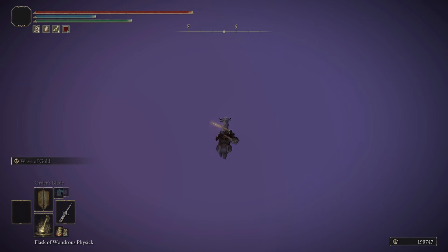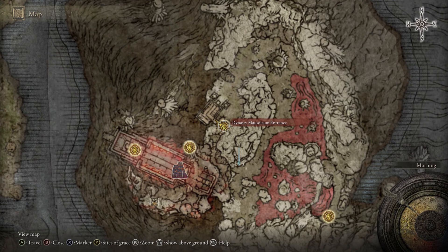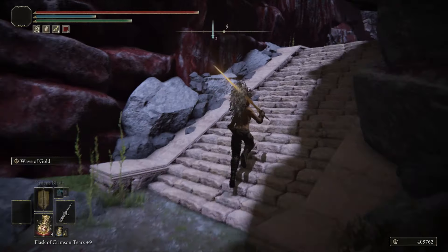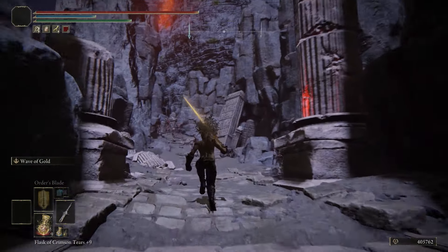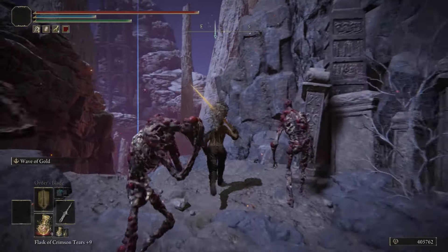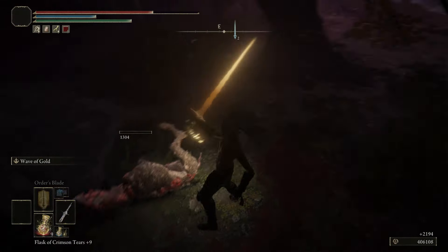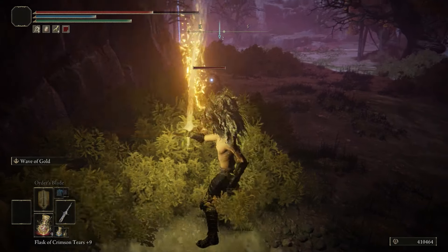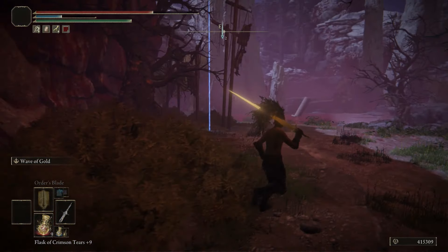For our final glitch, start at Dynasty Mausoleum Entrance and put a marker where I do — that's where the glitch is located. Run up these stairs and past all the zombie-looking enemies, don't give them the time of day. Turn left and drop down. There are going to be dogs around you — take them out quickly so they don't bother you while you're setting up the glitch. Then turn towards this tree; this is where you'll be scaling to get to the spot.